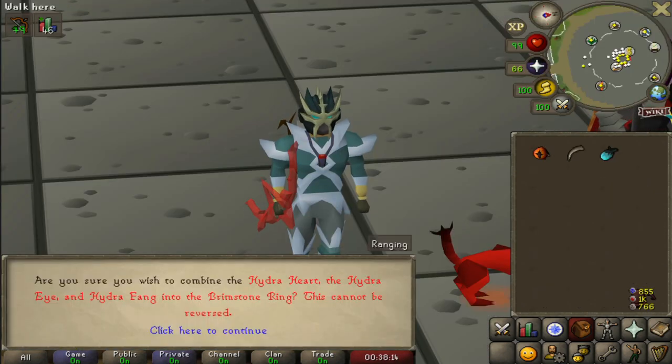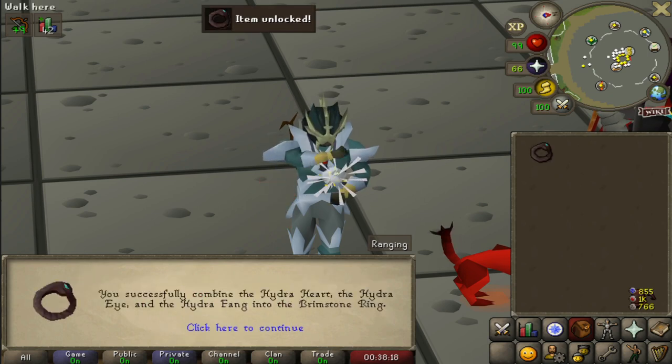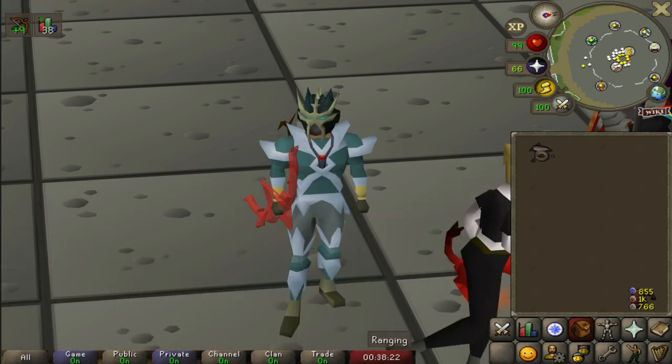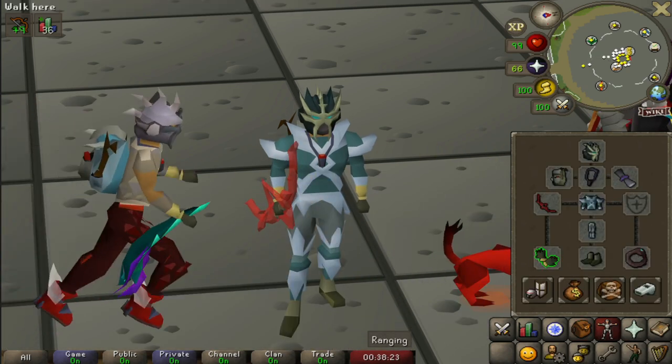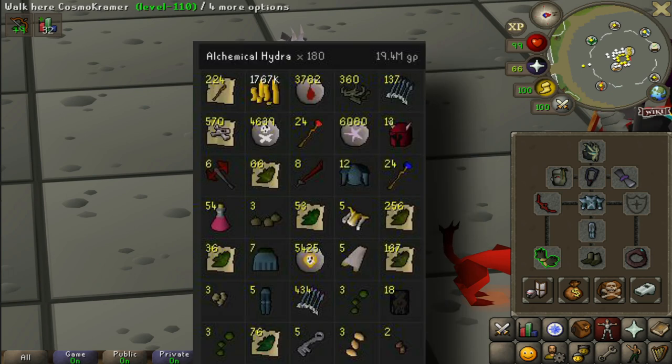So if I combine Hydra's eye to this - yes, continue, proceed with the combo - and there it is ladies and gentlemen, the brimstone ring! A substantial upgrade to the signet because the signet has no stats. That Hydra task just gave us about 19 million, plus another two from the brimstone, so it's about 21 million.